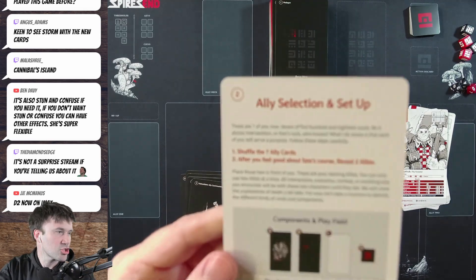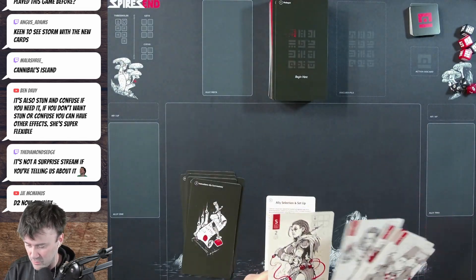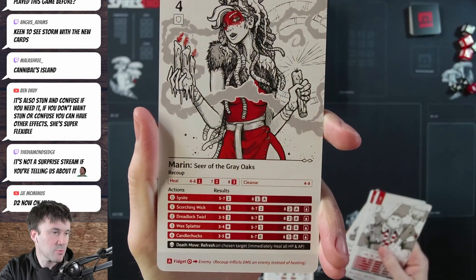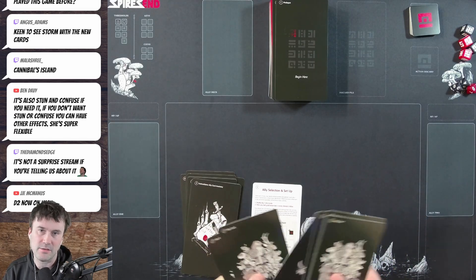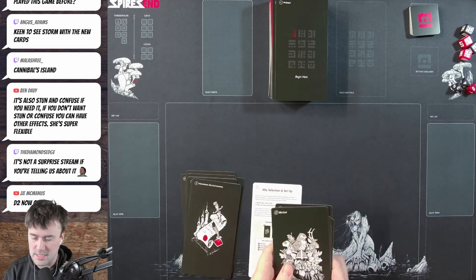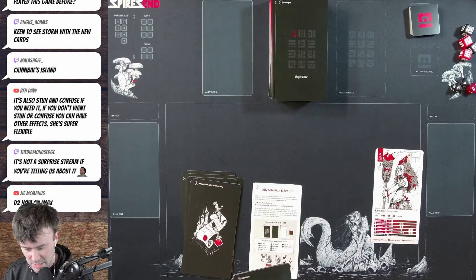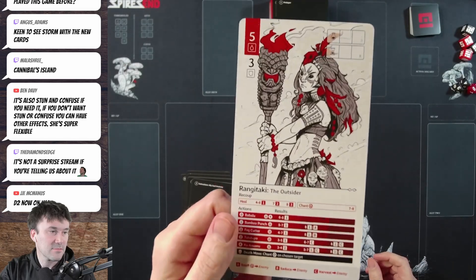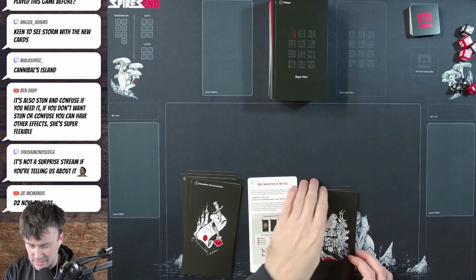The main thing on this first card is to shuffle seven ally cards. The game comes with seven, but there's an extra ally — Marion — that you can buy. We're going to shuffle her in, but since she makes eight and you can't have eight allies, we pick the third card down to remove. That's Rangitaki, who is unfortunately the protagonist of the next Spire's End, so you won't get to see her.